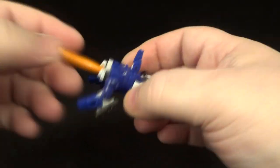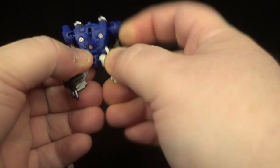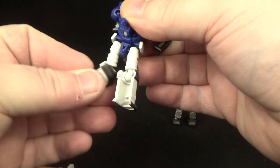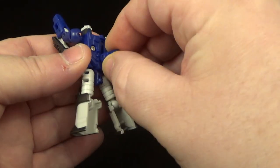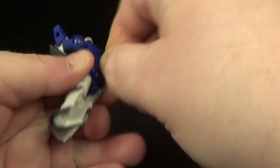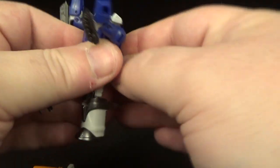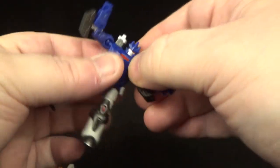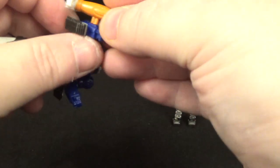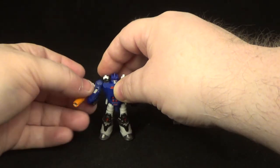Moving on to Galvatron. You just want to extend these arms right here, take its cannon off right here, then extend the legs out like this, turn around. Then you're going to take this at the sliding joint right here — it's really tight, so be careful. Going to push it up a little bit, trying to get that out. There you go, got his head all the way out.